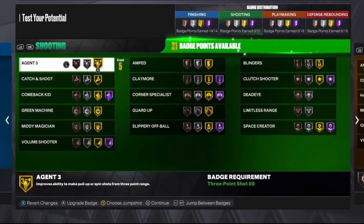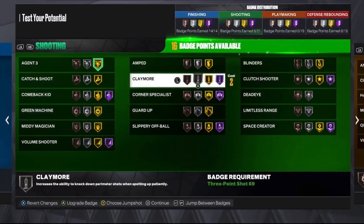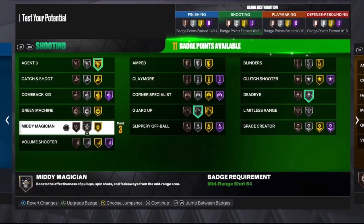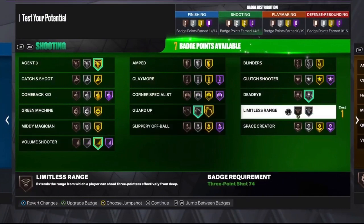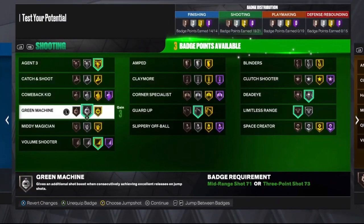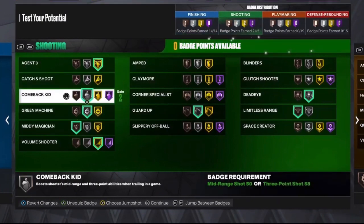For shooting, we're gonna put Agent 3 on gold, Guard Up on silver, then Deadeye, Volume Shooter on gold, Limitless Range on bronze, Green Machine on silver, Mini Magician on bronze, and Comeback Kid on silver as well.